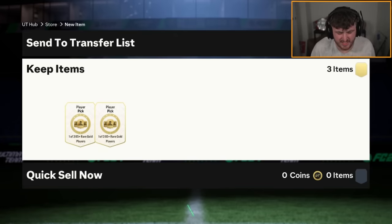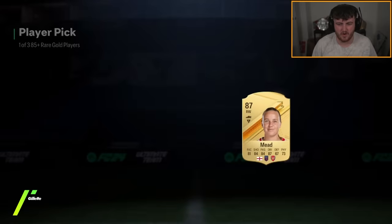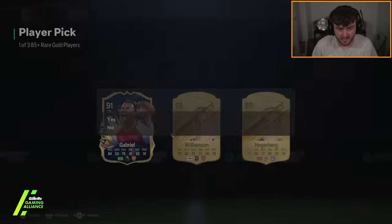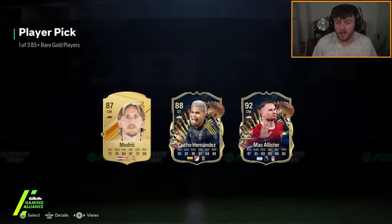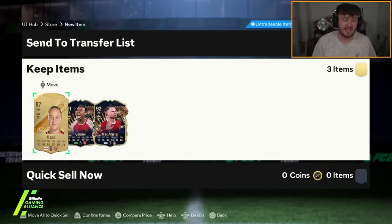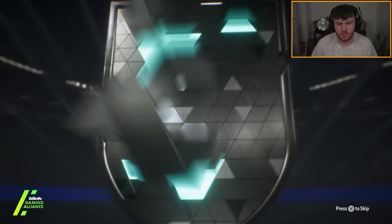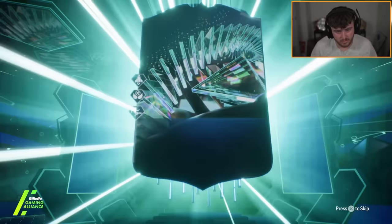We've got three more 85-plus player picks — this is where it's really at, not those PL TOTS packs that are a blatant scam. We've got Beth Mead, then TOTS Gabriel — not awful, another Team of the Season. Two in one — McAllister. They're not the most expensive TOTS in the world, probably combined worth about 3k. But at least you've got two Team of the Seasons with decent ratings for SBCs. Then Team of the Season Moments — Dutch centre back — Van Dijk? No, St. Juste.